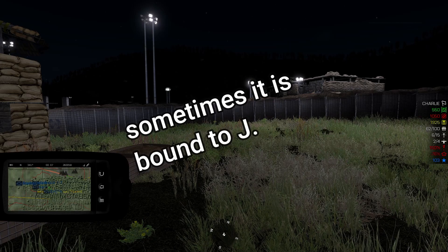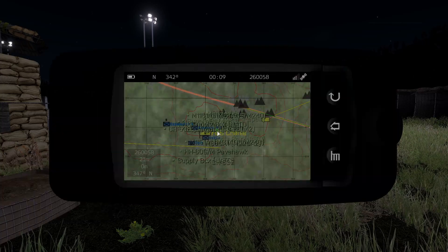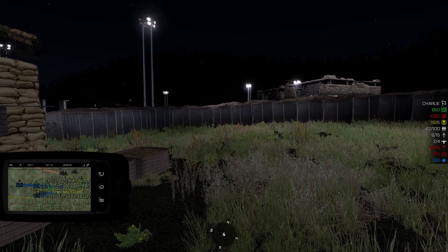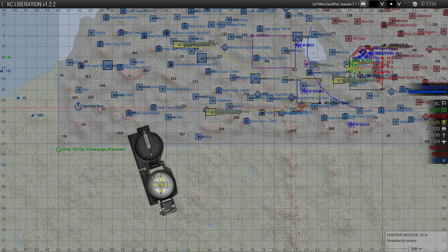So now if you press H, it'll bring it up as a mini-map in the corner. If you hold down Ctrl+H, it enlarges it — and this is basically your map. The reason I'm telling you this is that on Karma Company Liberation Server, the map has no markers for your team members.